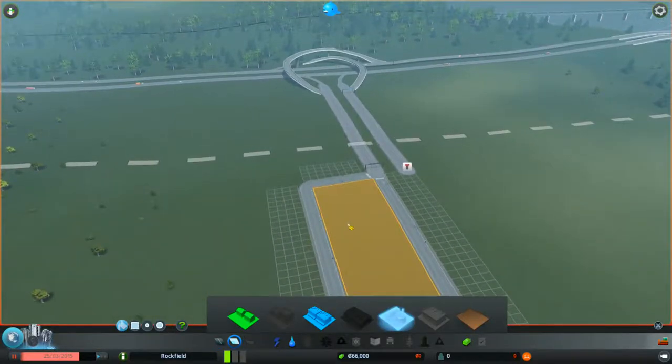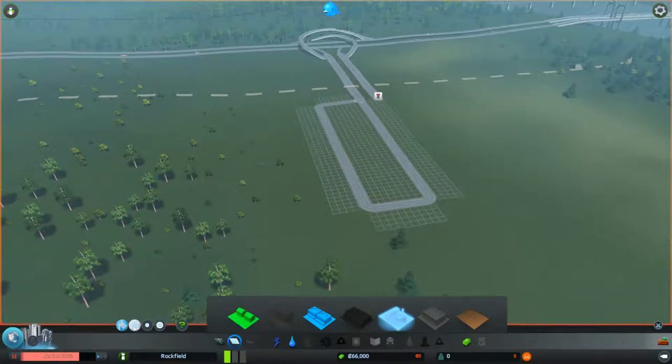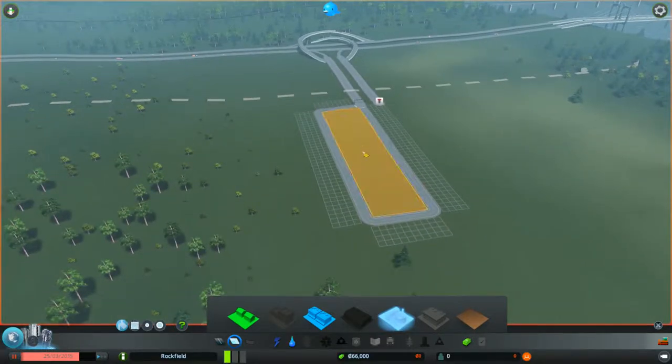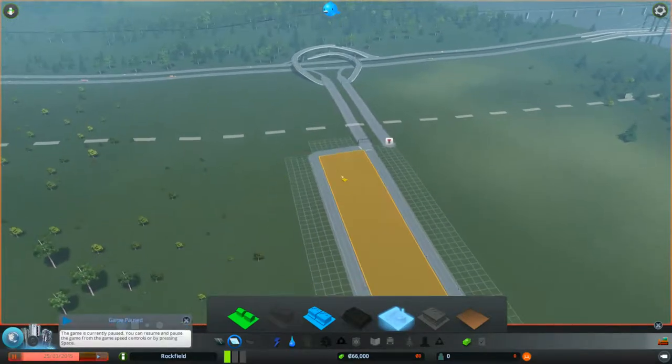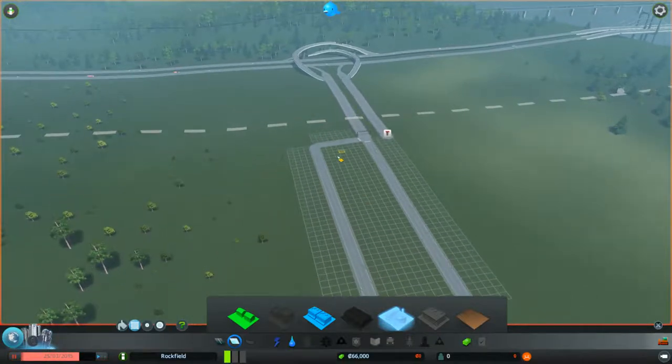When it comes to zoning, there are a lot of ways to do it. You can select 'Fill' to zone the whole area at once, or you can use 'Marquee' which lets you select part of the grid. For example, if you want some residential and some business in one single plot, you can do that.